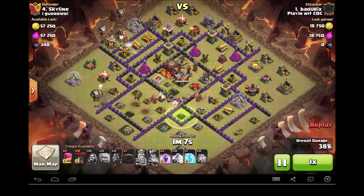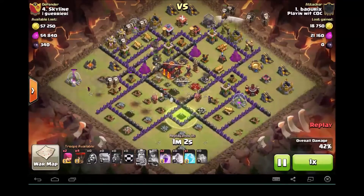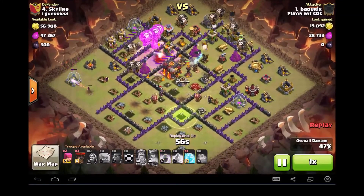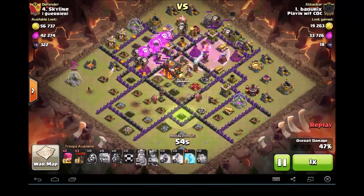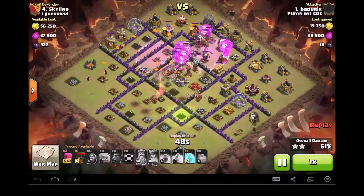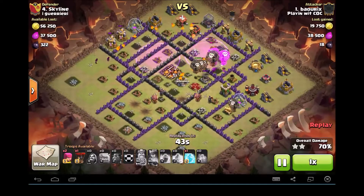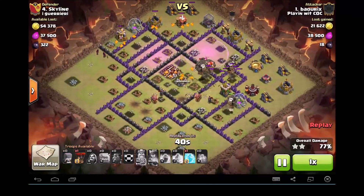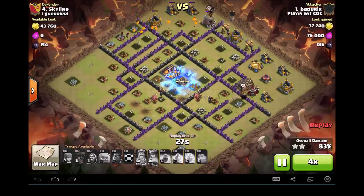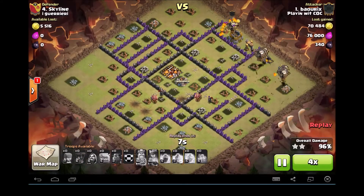Here goes the Laloon portion. He's got his first hound coming all the way from the bottom, second hound coming in. You'll notice those hounds picked up, between the two of them, three Seeking Air Mines. So they did exactly what they were supposed to do — soaked up all that damage. Two rage spells got him going real quick onto the last remaining air defenses. And Bao didn't even have to use his freeze, which he's going to show off and drop right in the middle. Good job. Nothing but clean up left — a bunch of pups, tons of loons. Fantastic job.